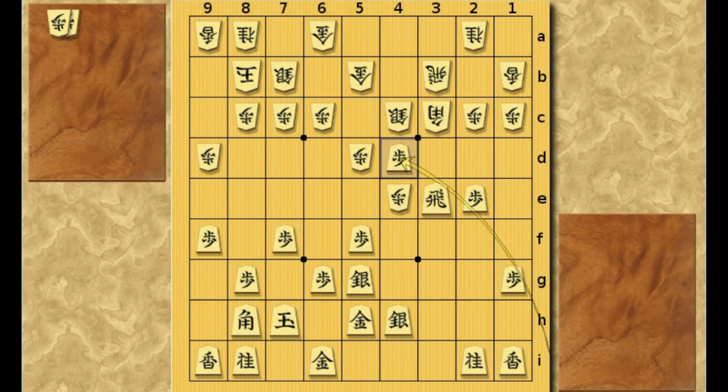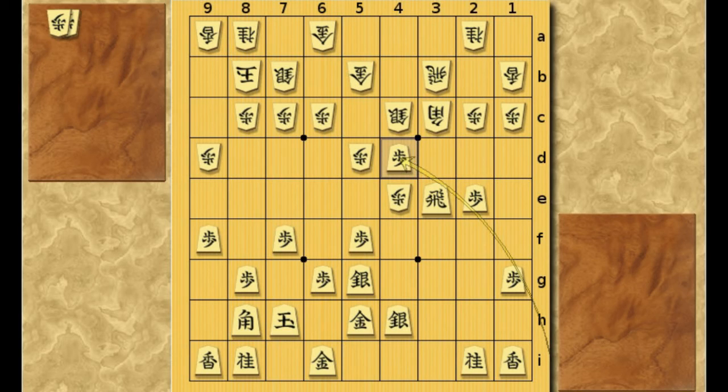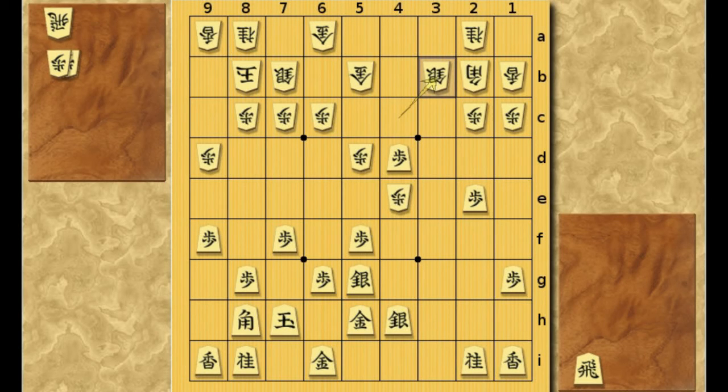After this pawn drop to 4D, White is in big trouble. If he simply takes with the silver, Black can win material by taking with the bishop, because this bishop is pinned and he can't take it back. So White can't take it with the silver. How about taking with the bishop? Once again here, Black can win material by taking it. If the silver takes it, this Rook will fall. So White will have to take this Rook. But Black can take it with the bishop, simultaneously running away from the silver. So after pawn drop to 4D, the best move for White is to pull back his bishop to here, trying to make a counterattack on the Rook.